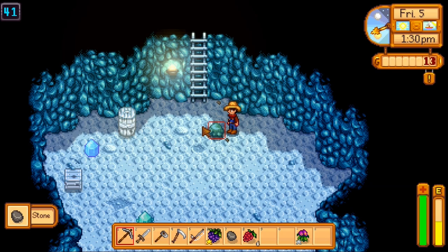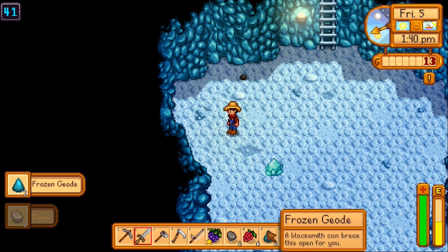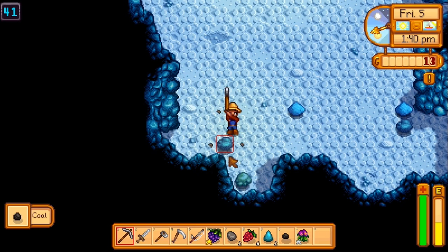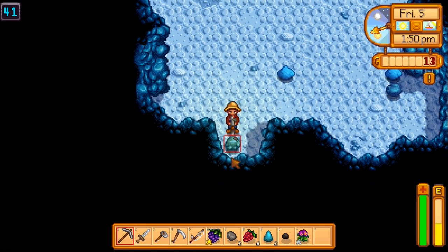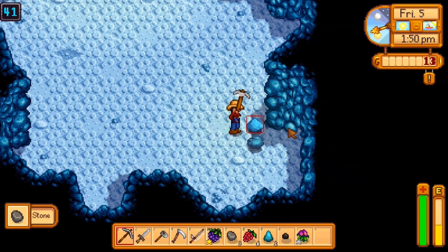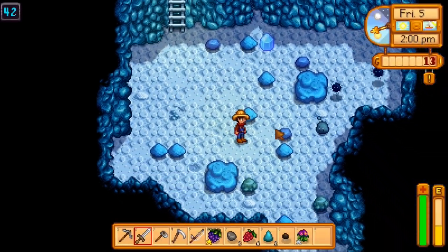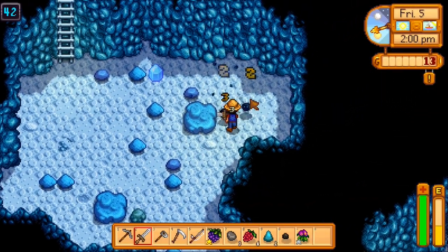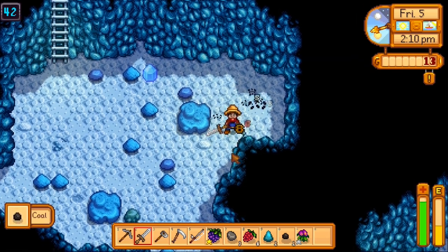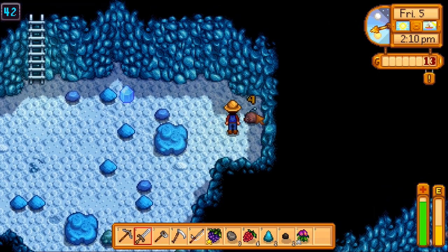Let's see if we can make it down to 45. A frozen geode — have we found a frozen geode before? I don't think we have. I am not finding the stairs today, apparently. Okay, it's gonna be done in the last one — nope, there it is, second to last one. Close enough. Also, we have dust spirits — more coal for me. I think floor 450 is when we get our next sword upgrade that we don't have to buy.